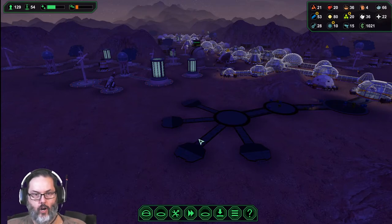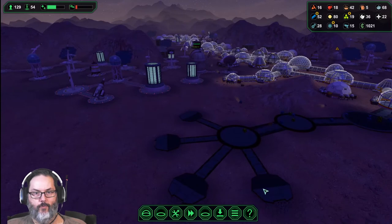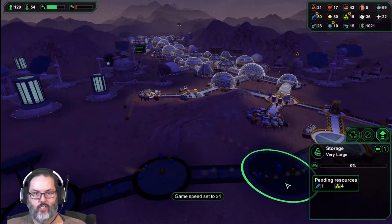We lost another guard - down to 13, he died from his wounds. So we're gonna have four entrances here into a big storage area, right? I'm gonna speed this up.